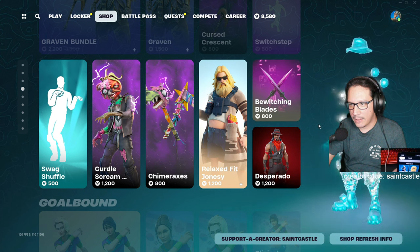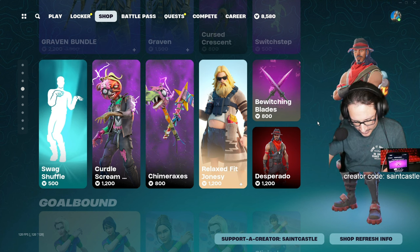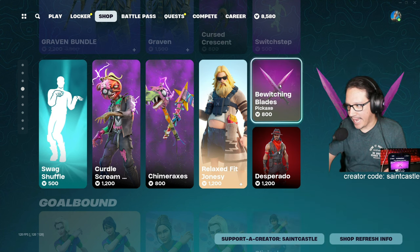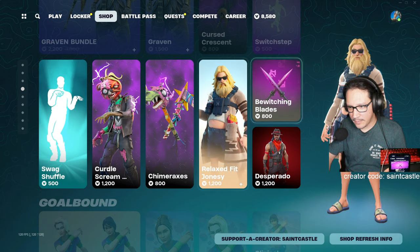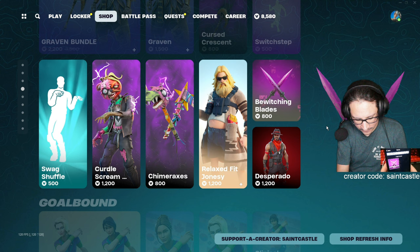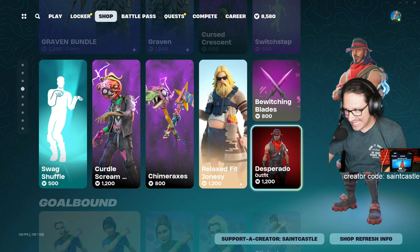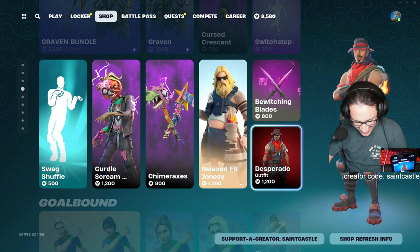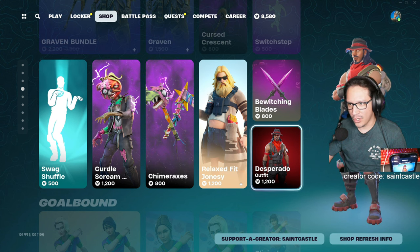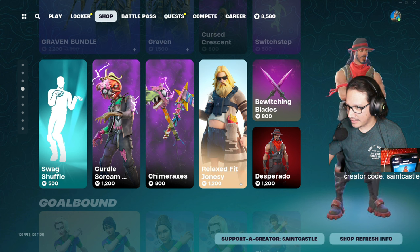Bewitching Blades — okay, this came out in 2020, only been in the shop 12 times since July 11th 2020 — might be something to get. Desperado — this came out November 5th, 2017. That's when Fortnite came out! It's been in the shop 33 times though.